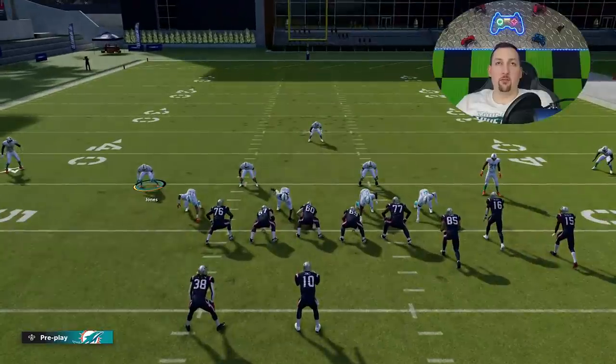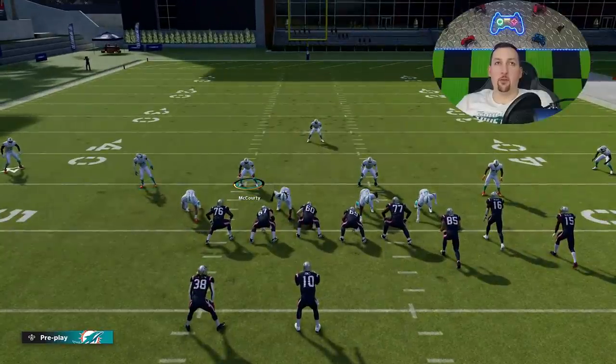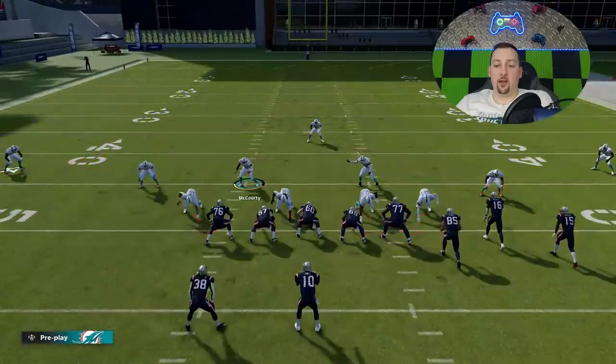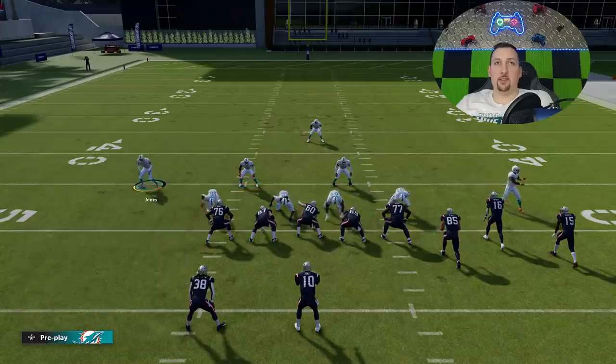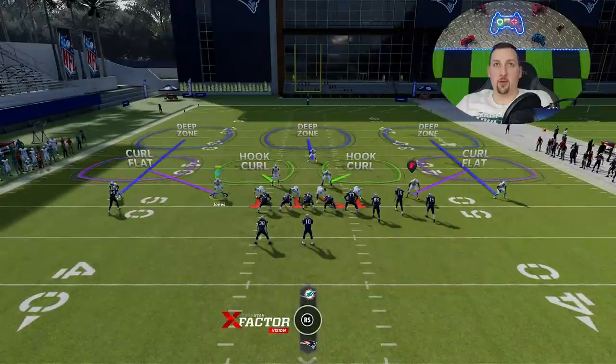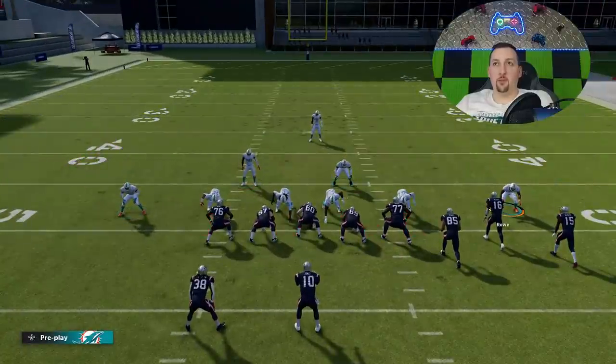As far as the base setup goes, all you have to do is hit the R1 button or the right bumper and then down the left stick to pinch the defense. I already moved this guy so he's not going to move down by himself, but ultimately this is going to be your look.